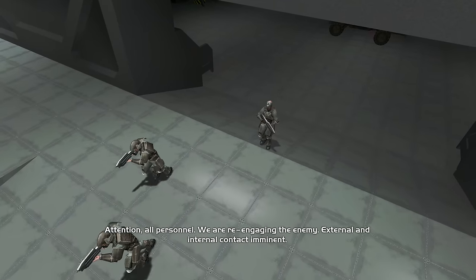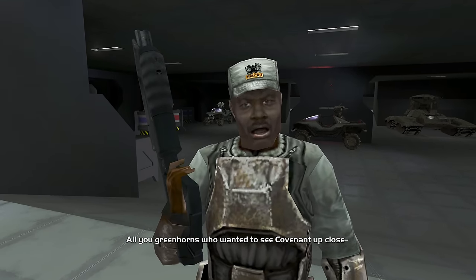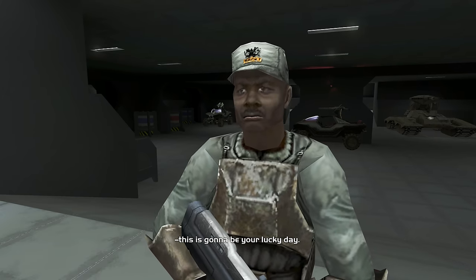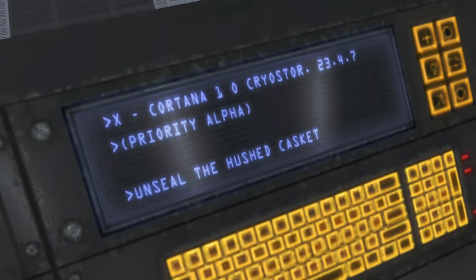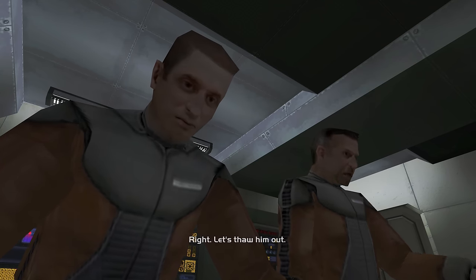Mythic means enemies have increased health. Recession means every shot costs twice the ammo — so shooting your pistol once takes two bullets away but only does the damage of one bullet. You may also notice I'm using the original graphics for this playthrough.